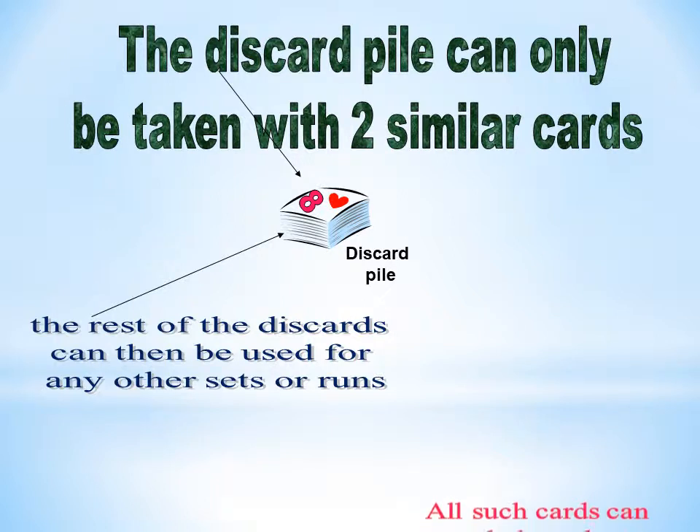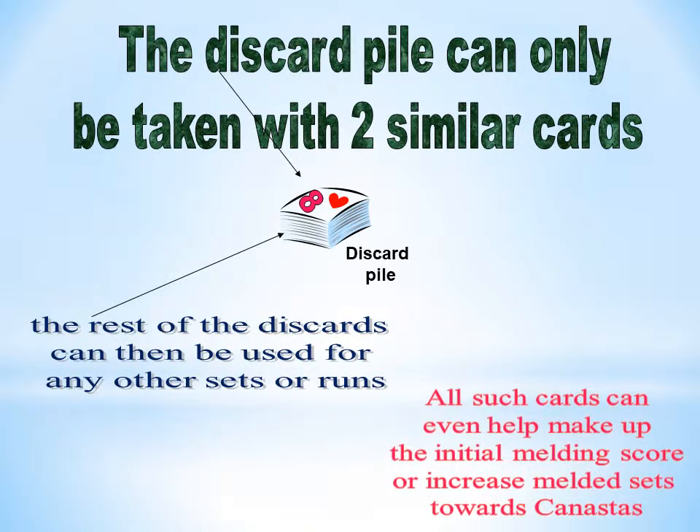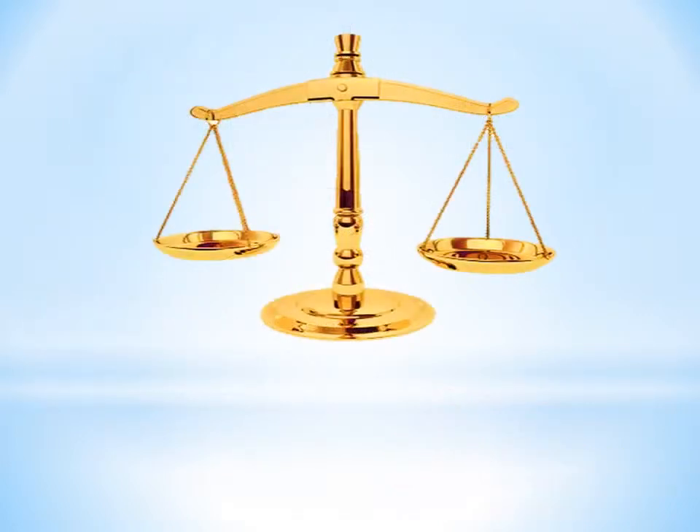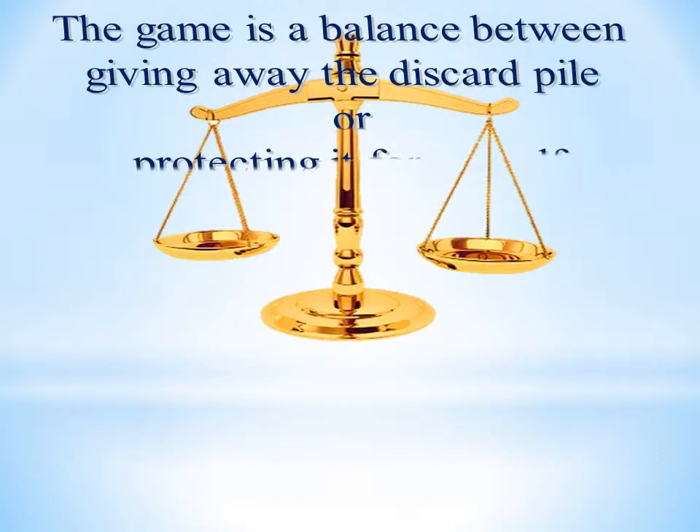All such cards can even help to make up the initial melding score, or increase melded sets towards Canastas. The game is a balance between giving away the discard pile or protecting it for oneself.